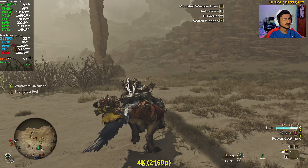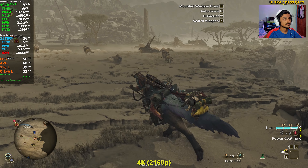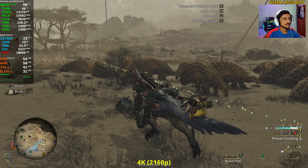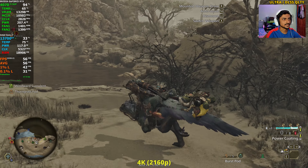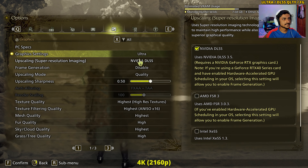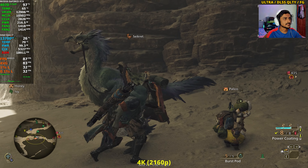Roaming around now with DLSS Quality — frame rate is sticking around but not quite 60fps consistently in the open area. On top of DLSS Quality, I'm also enabling DLSS Frame Generation. With both enabled we should be able to get 60fps — and yes, we can get it now.